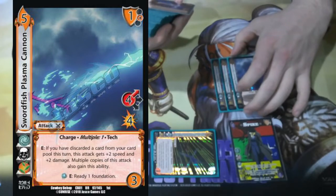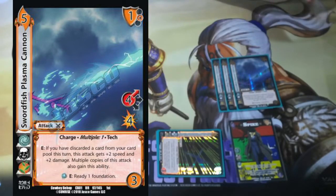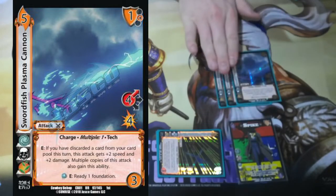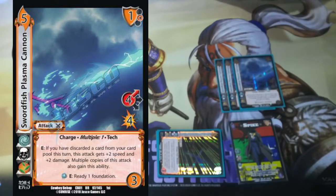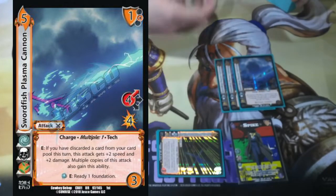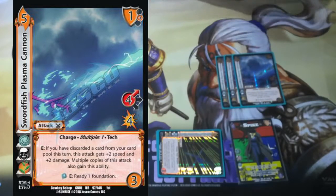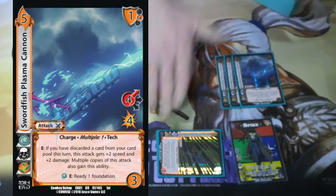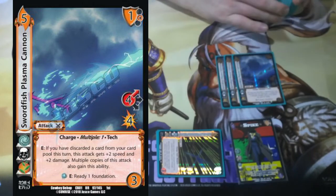Next, we're playing Triple Swordfish Plasma Cannon. This card is not quite as good as Devastator Plasma Cannon but it can be in its own right. It has multiple one, so it can have multiple one and multiple one with Spike. The Air enhance — which Spike has the Air symbol — readies a foundation, and it just gets real big. It's possible to just multiple 3 out this deck. The point of this deck is to steal free momentum, multiple out as much as we can, clear our card pool as much as we can, and give a bunch of free stats. The word 'free' is written all over this deck.